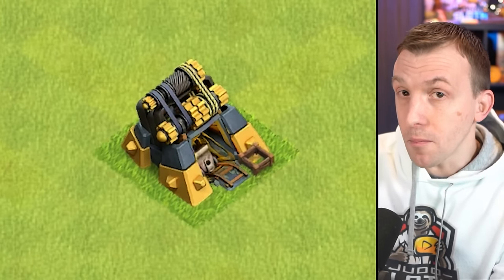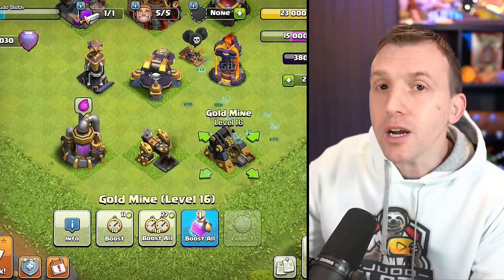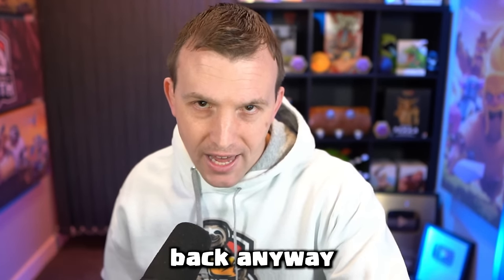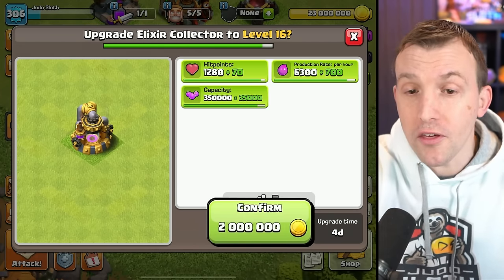There is also a new level to the gold mines. Remember, when you're upgrading any of these, they will not be producing resources. But once they are upgraded and producing more, after a couple of weeks you'll have made the difference back anyway. Exactly the same cost for the elixir collector, but in reverse, this time costing gold rather than elixir.